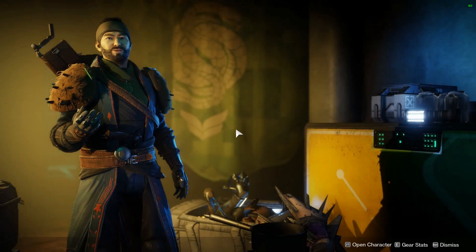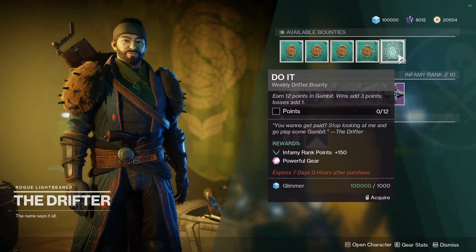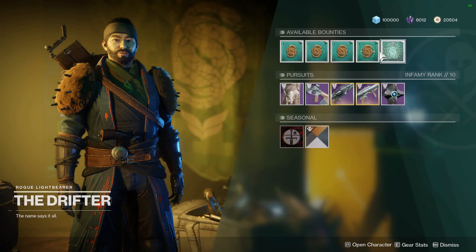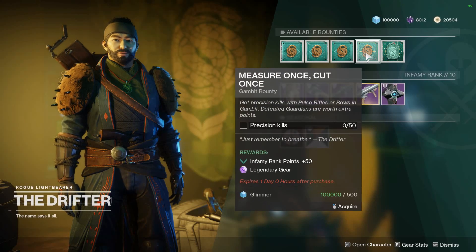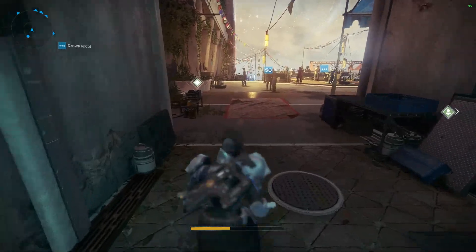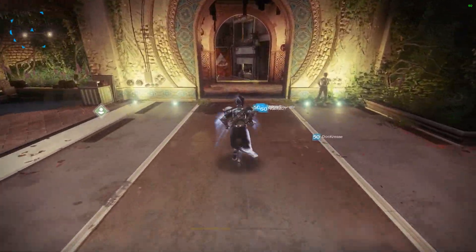As far as what the Drifter has for us this week, we have to earn 12 points in Gambit. Wins add 3 points, losses add 1, so it's going to be a sweaty week in Gambit. That's pretty lame — probably my least favorite Gambit powerful bounty.